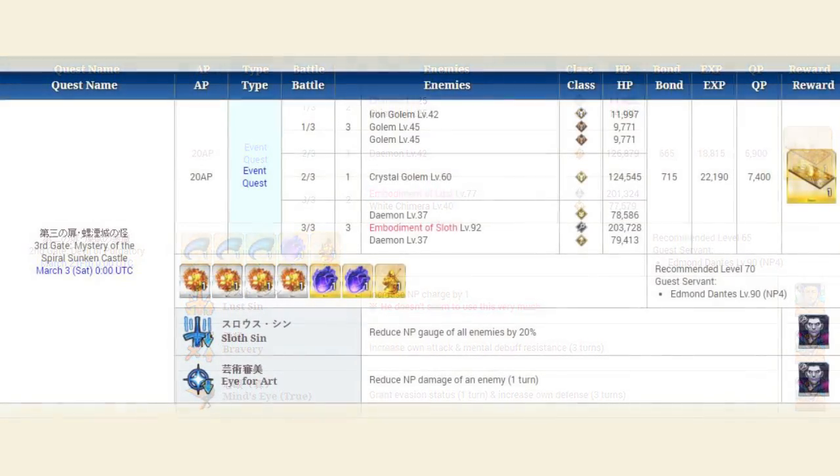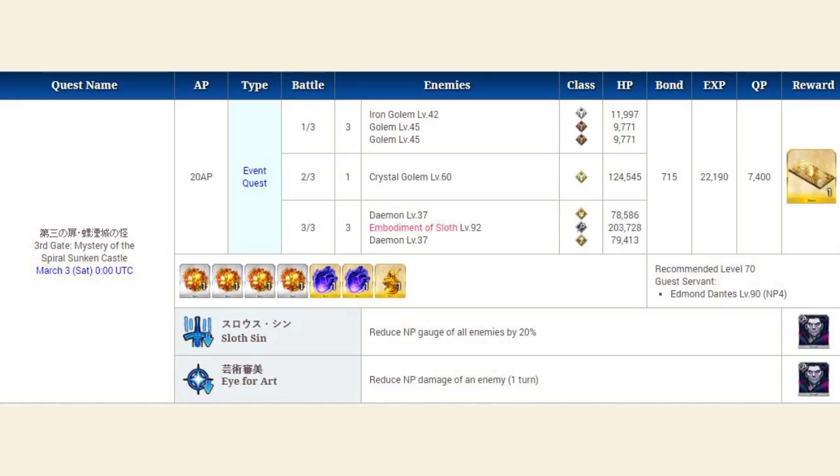Now the third quest is where things start to heat up and get difficult. First you'll face three Berserkers, then a 125,000 HP Crystal Golem Berserker in wave two, and finally Gilded Array and two Demons — one an Assassin Demon and one a Rider Demon. You can bring any class to deal with the Berserkers in the first two waves, but you do need a strong Rider to deal with Guiles. Avoid using your Noble Phantasm on the Crystal Golem — save everything for Guiles. I recommend a front line of at least two Riders and a Caster or Ruler, and keep strong Berserkers in your backline to sweep up the Demons after you kill Guiles.